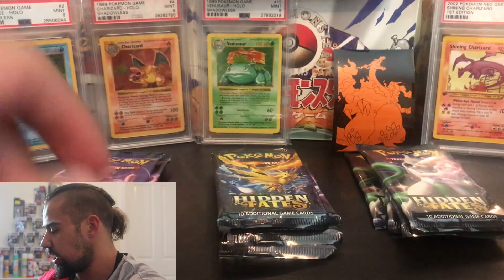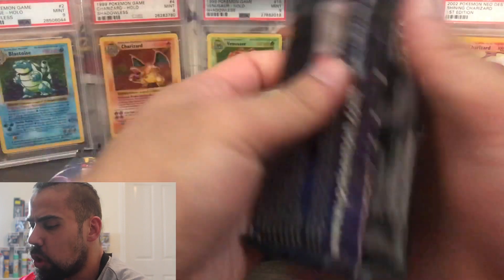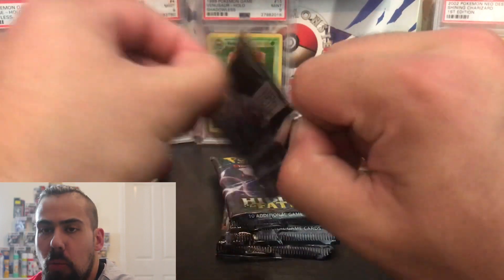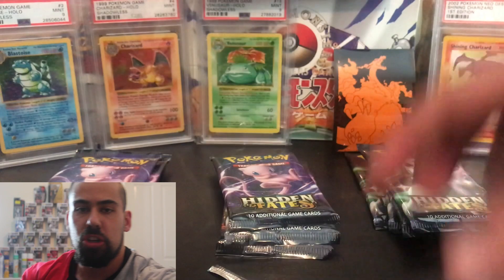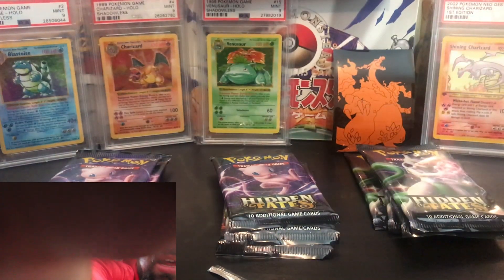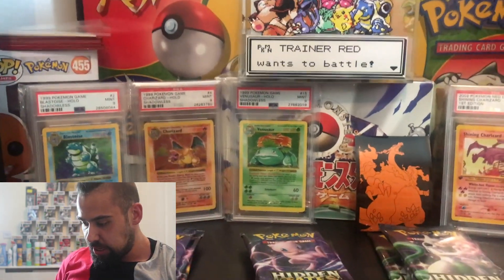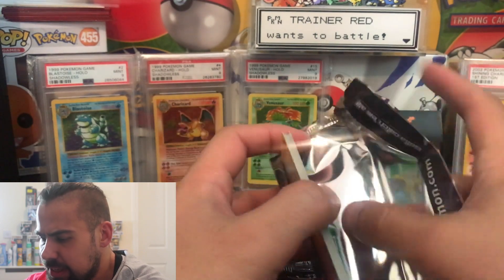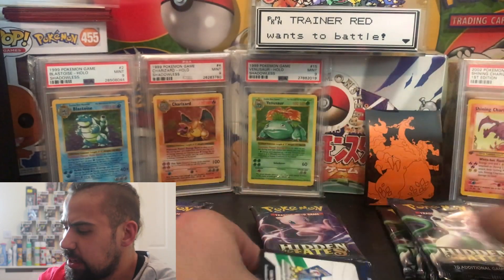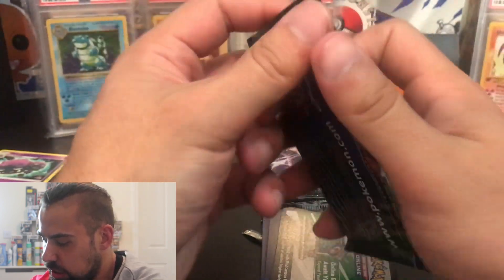We are now trying to figure out how many tins deep we are into this Hidden Fates pulling party. Let's move the camera down just a little bit — we're not getting the entire setup here. We are going to open up two packs, actually — let's change things up just a little bit.